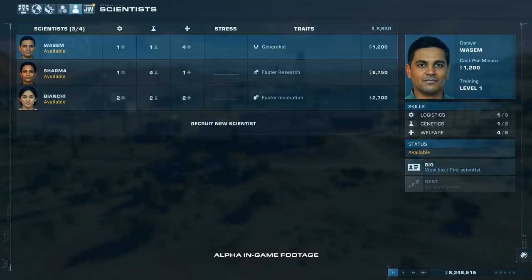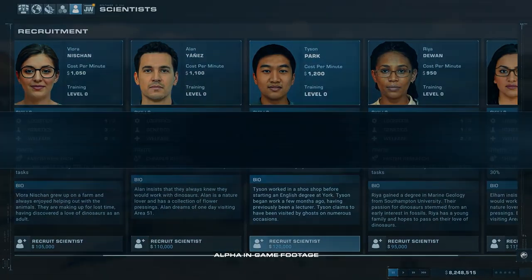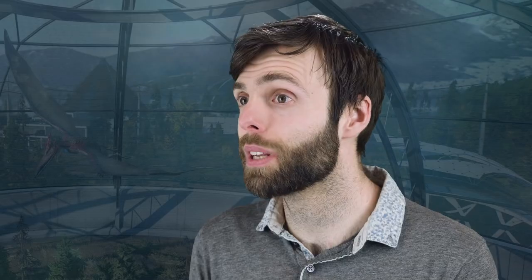Dinosaur creation and research tasks are now handled by a new staff member, the scientist. They're going to be part of all aspects of dinosaur creation, from the very beginning to the very end. As part of the creation process, the players will be manipulating the dinosaur DNA to increase or decrease the chance of traits appearing when the dinosaur's alive.